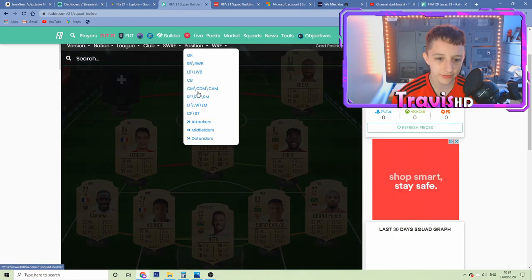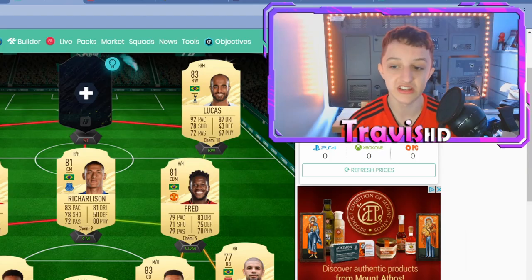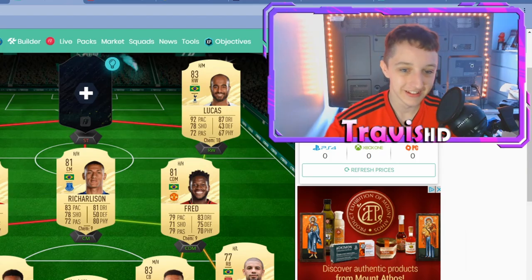Left CAM, we are going to go with the one and only Dembele. He's got a little cheeky position change this year, but it shouldn't affect him too much. Dembele, five-star weak foot. He's rapid and really agile on the ball. He's not always injured on the game like he is in real life. Dembele is undoubtedly one of the most used wingers at the start of every FIFA.